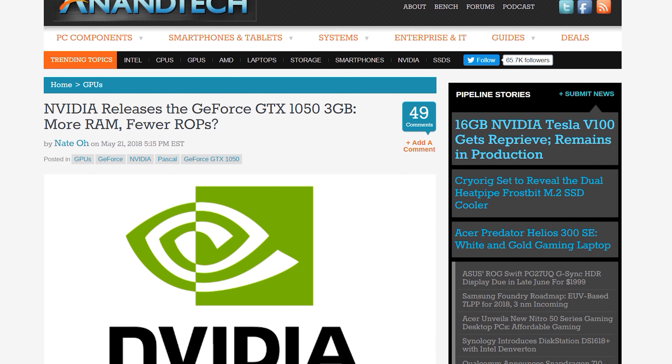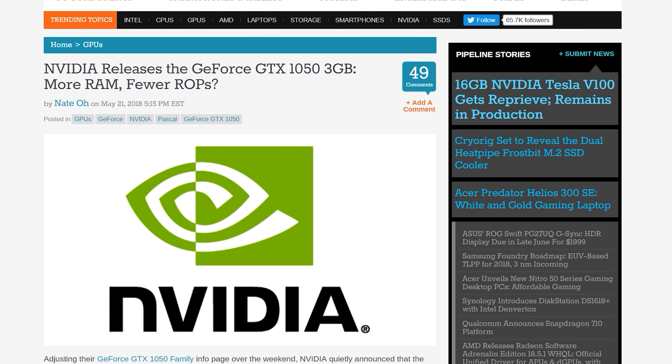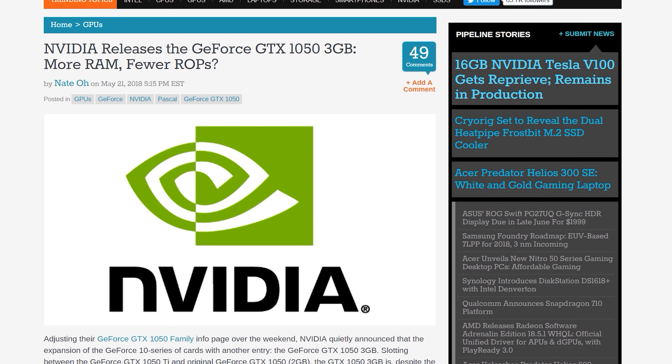Let's talk about the new GTX 1050 variant first up, because it's probably a bit more interesting than it first appears. The variant is being called the GeForce GTX 1050 3GB, as opposed to the original 2GB model. However, it differs from the original in more than just GDDR5 memory capacity — the CUDA core count, ROP count, clock speeds and memory bus have all changed as well, which just adds confusion to the situation.